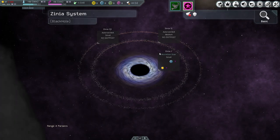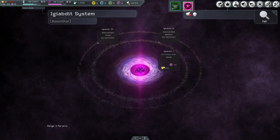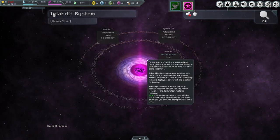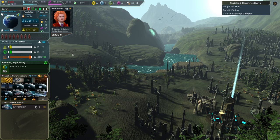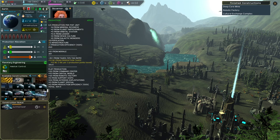Oh wait — there's dark matter here! We have a ton here. We should put one outpost here and one on the other asteroid belt instead. Let's do that — we'll take both ships and put them in as outposts on the asteroid belts. If we look at Earth, let's check what we get from production.